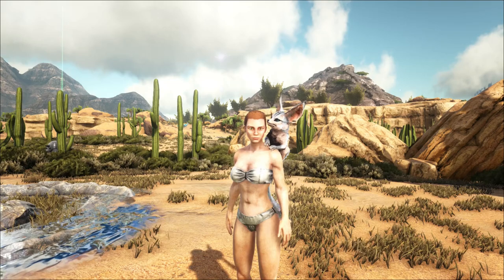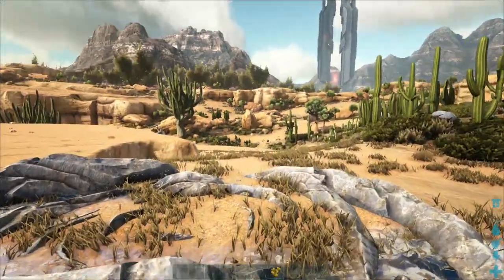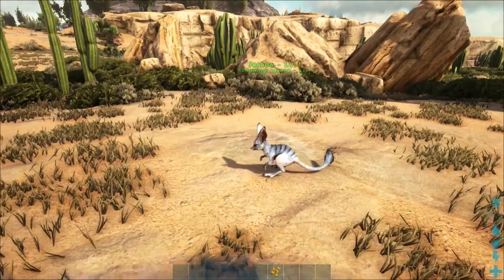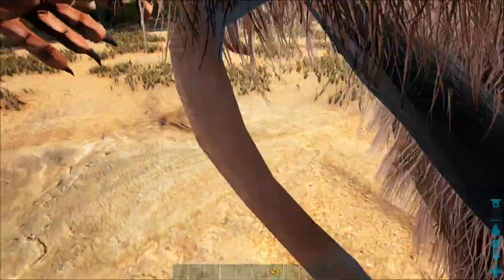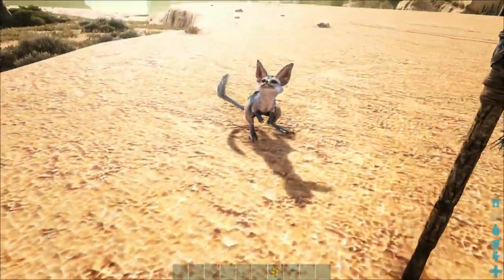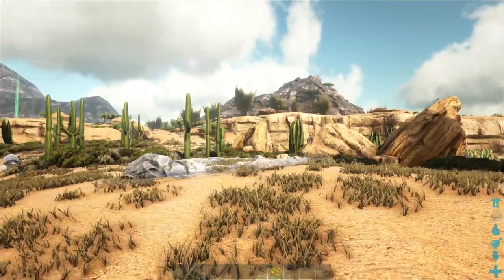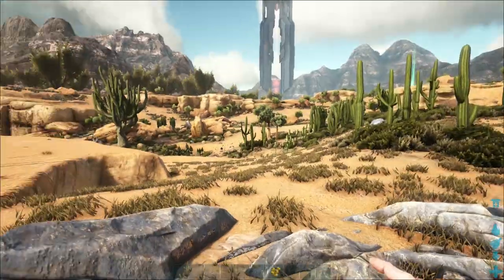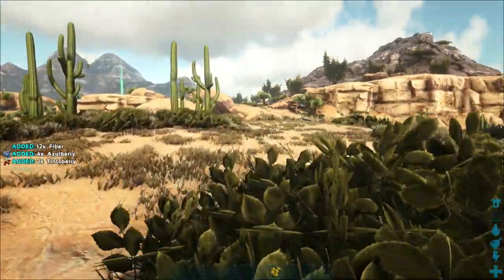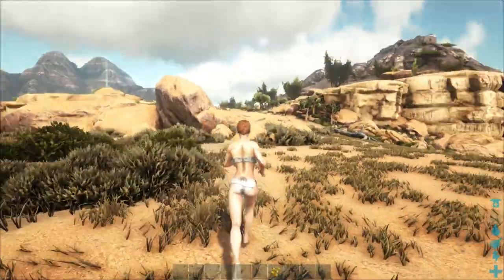Hey everyone, welcome back to Iguana Gaming, I'm the Iguana and today we are playing some more Scorched Earth, no engrams edition. I did manage to find my jerboa that got stuck down in the canyon and he's absolutely adorable, but I don't want this one to die so I'm gonna leave it in the hut for now. Part of what I'm gonna do today is go look for another one and get a little jerboa army going so I don't have to worry about ever being without a jerboa again. I'm also going to be trying to level up to get green drops, and obviously looking for any white drops that might come down — it would be nice to have more than a one-room hut, and maybe some clothes because it's a little hot out here.